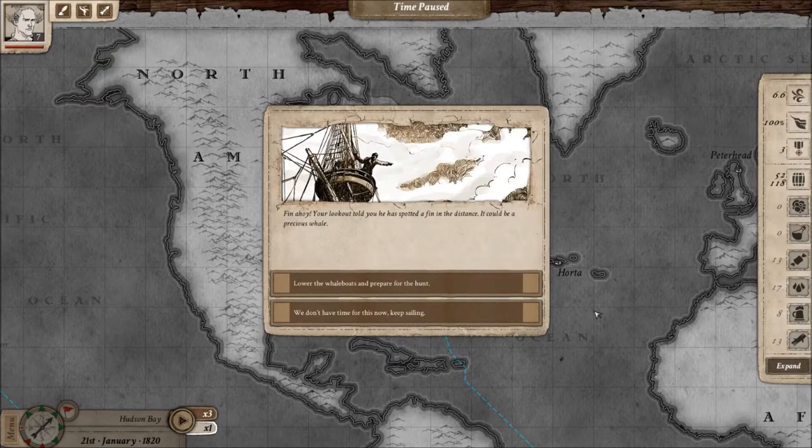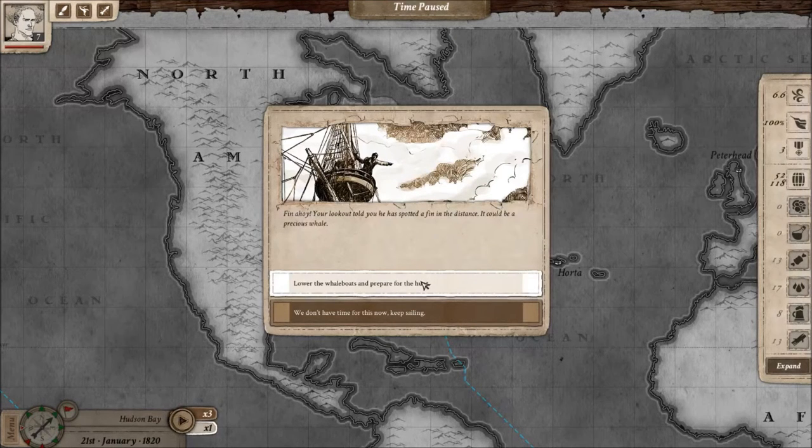We have located some whales while sailing and now we are going to lower our whale boats and hunt them. Please consider that the combat system is something we are working on at the moment, so it still requires some work and improvement to be completed.